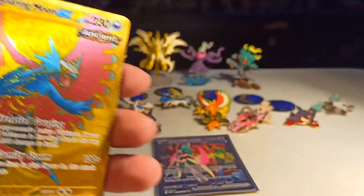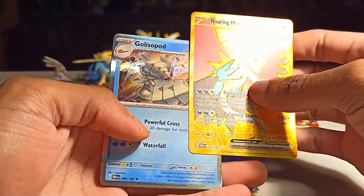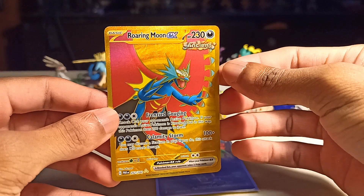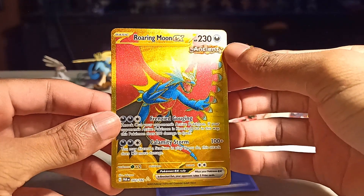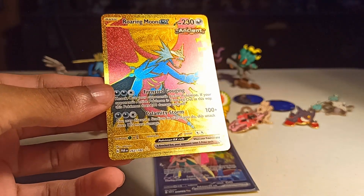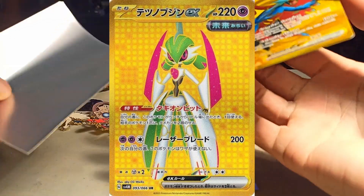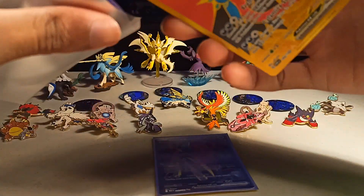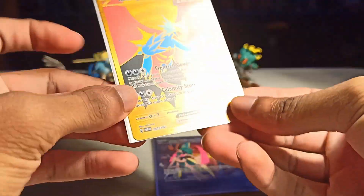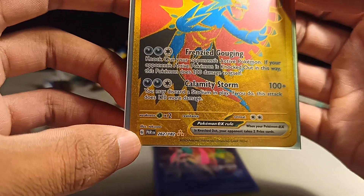Before I move on from this astonishment — we got a Galvantula pod and I forgot to take off the energy. Damn, dude. This is heat. I'm kind of upset that I pulled this actually, because there's a golden version of Iron Valiant and I want that one a bit more. But I'm not mad — I am very happy I pulled this on camera. Look at that — that's a gold card, number 262, ultra rare.